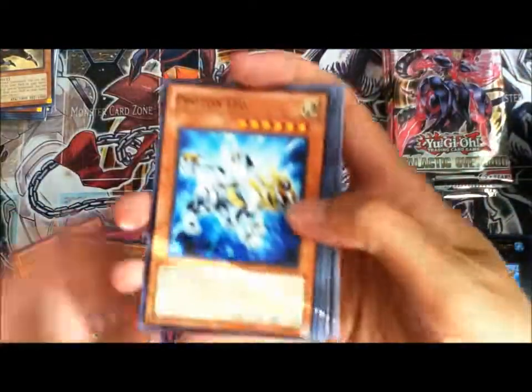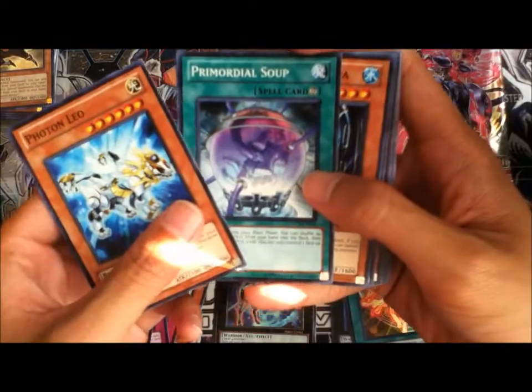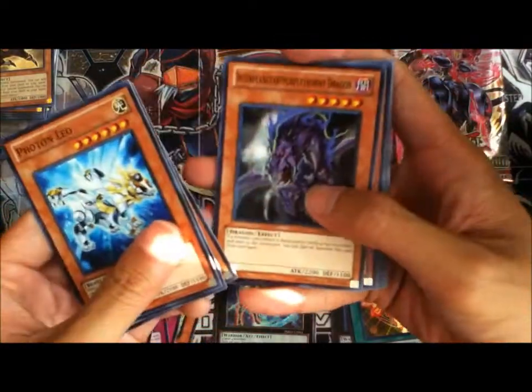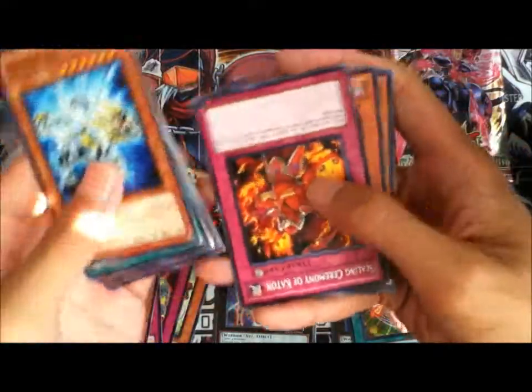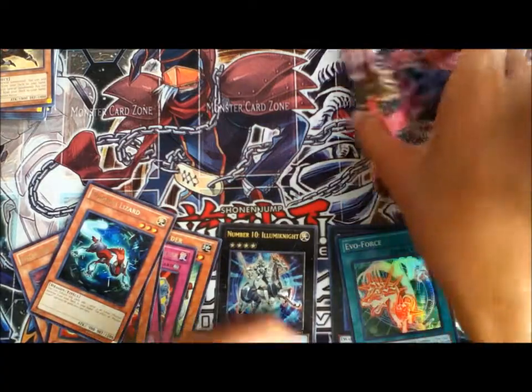Photon Leo, Primordial Soup, Aqua Armor Ninja, Photon Lizard, Earth Armor, upside down card, Dark Papillon, and Chowlin the Prophet.